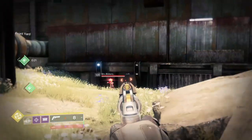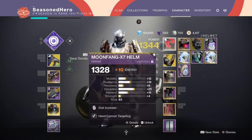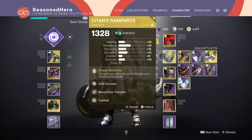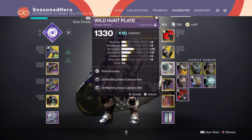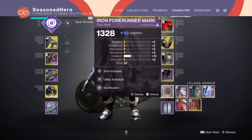Now, as we have covered the main topics of setup, here are the mods and how they will overall affect the build. For Head we have Discipline and Hand Cannon Targeting. Arms we have Recovery, Momentum Transfer and Fastball. Chest we have Minor Recovery and Unflinching Hand Cannon x2. Legs we have Intellect and Fusion Scavenger. Mark we have Intellect, Utility Kickstart and Distribution.